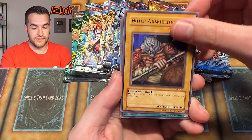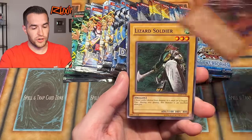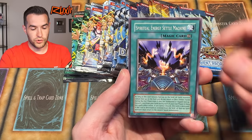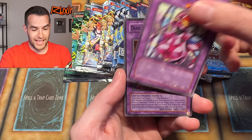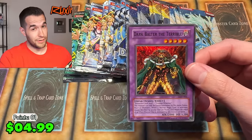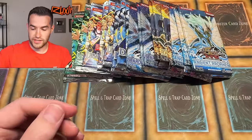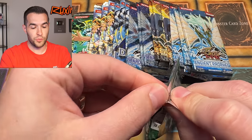Let's try Legacy of Darkness. Can we pull a Secret Rare - Ariata or Injection Fairy Lily? Either one would be very nice. They'd help our points, help our price, just make me happy. We got a damage card - Secrets of the Bandit. We have Lizard Soldier - just completely decimated - Serpentine Princess, Spirit Ryu, Spiritual Energy Settle Machine, Super Robo Lady, and Dark Balter the Terrible. This opening isn't so terrible anymore - three Supers in a row basically. That's three points - a quarter of our points. We are making our way!